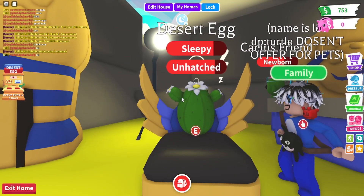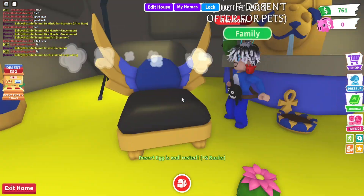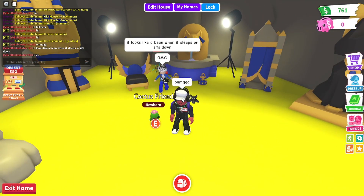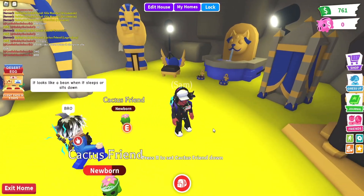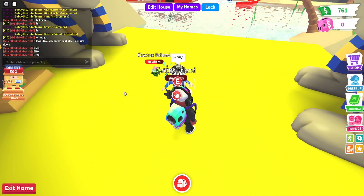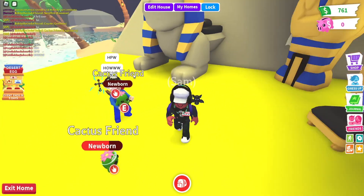Lovely wings of angels, please give me a new pet in this lovely desert egg right here. Oh my gosh, no way — we got another Cactus Friend again! That is crazy. We've got another one. I really want to make a neon. But we haven't even got the other legendary — that means we got two already.